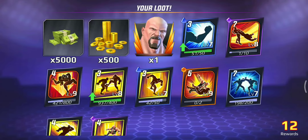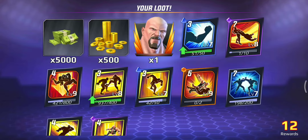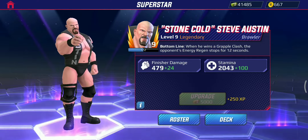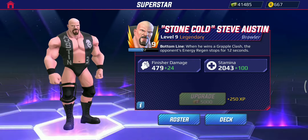Welcome guys to another episode of WWE Undefeated. Today we are gonna review none other than the Texas Rattlesnake, Stone Cold Steve Austin. Let's take a look at his special ability: The Bottom Line. When he wins a grapple clash, the opponent's energy regen stops for 12 seconds.